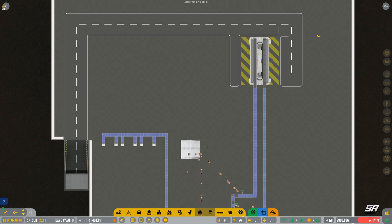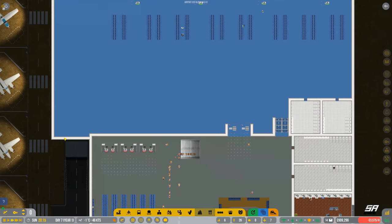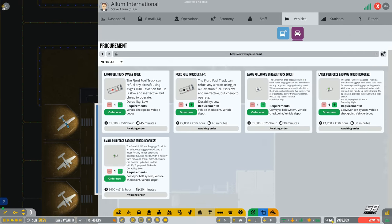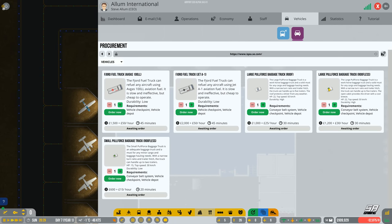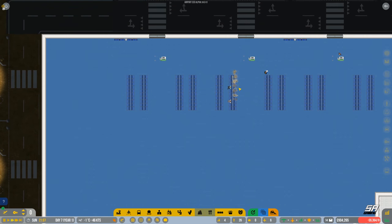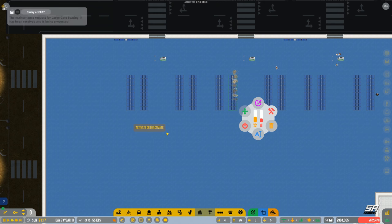Let's turn the baggage bay on — that should give enough room. We don't know if we need all this space, but it's there if we need it. Now we need to buy some vehicles — we've got baggage trucks, large or small. The large one has a top speed of 50 km/h and very high durability — let's order two of those.